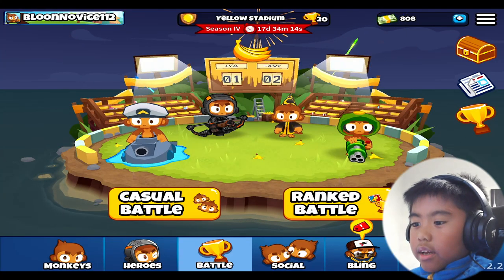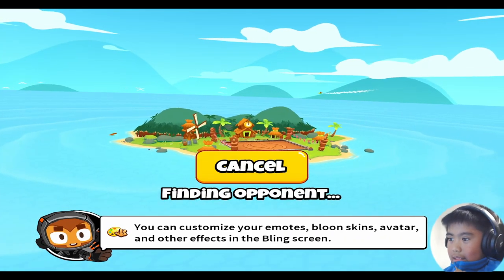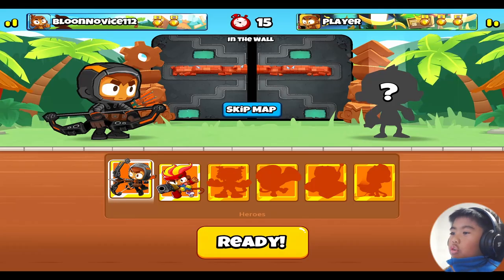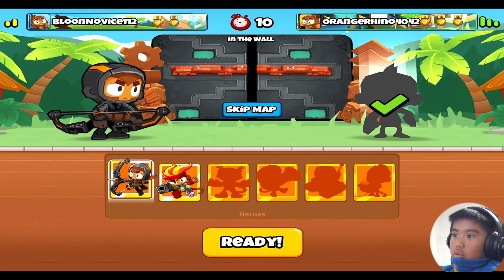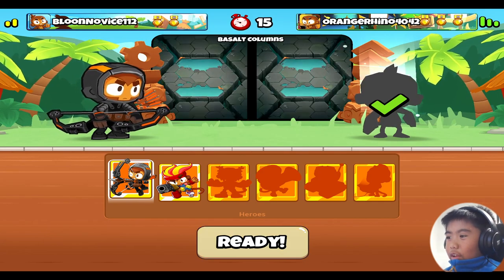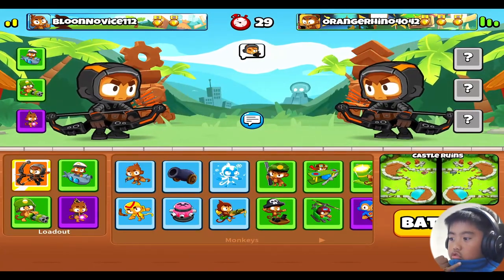We're doing Balloons TD Battles 2 on casual because I wanted to be casual. We're currently waiting to find an opponent. There's Monkey Aces flying around this island. I wanted to skip this map — I didn't want Glades. But okay, this one's alright.